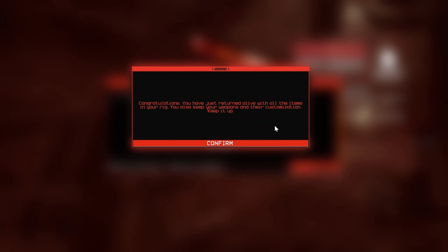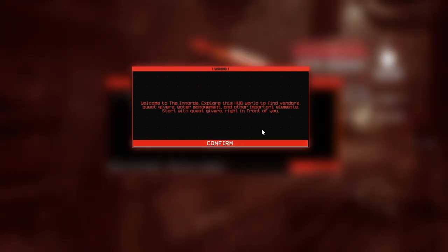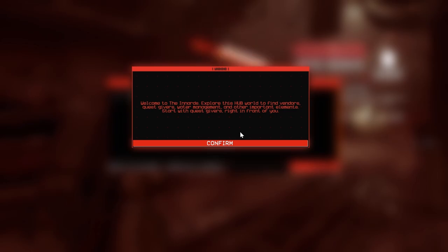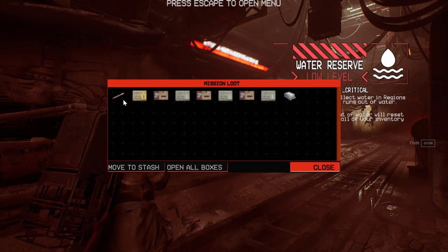Congratulations. You have just returned alive with all the items in your rig. You also keep your weapons and their customization — keep it up. Okay, welcome to the Innards. Explore this hub world to find vendors, quest givers, water management, and other important elements. Start with quest givers right in front of you.